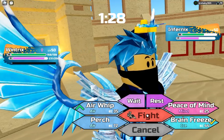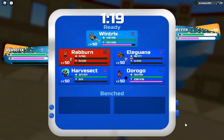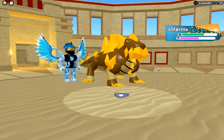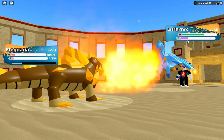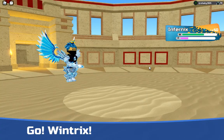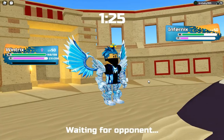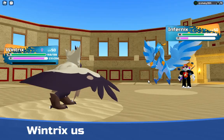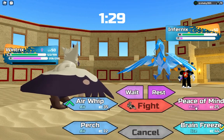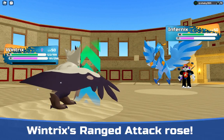They don't have Fire Essence anymore but they are Pyro so they'll still do a lot. They outspeed so I'll sack off Eliguana. They use Fire Breath — no energy for another Fire Breath, which is really good. I'll go into Wintrix and try a Peace of Mind. They go for Shrewd Blast — I outspeed so I get a free Peace of Mind. Hopefully Airwhip takes it out.